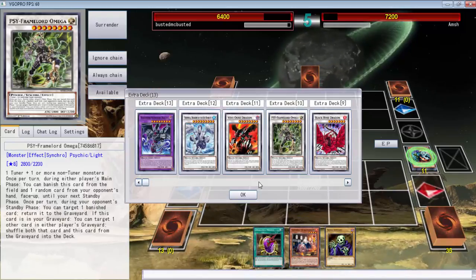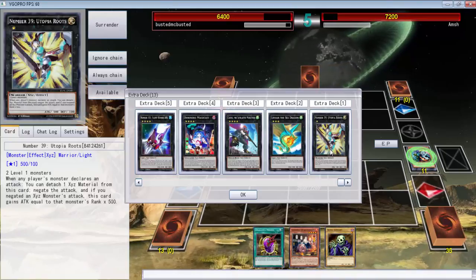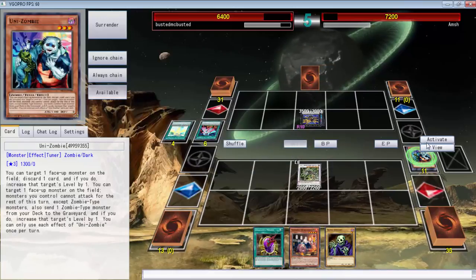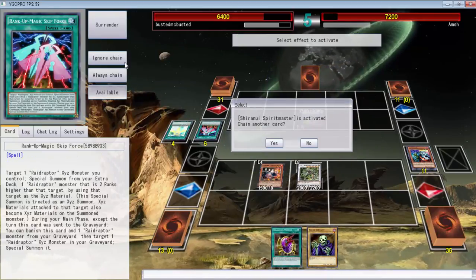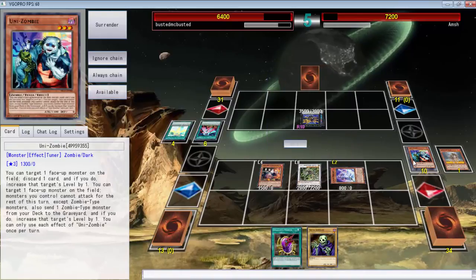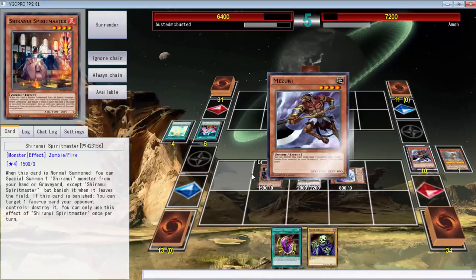I can definitely Spirit Master this. Let me see what else we run. Wait, what does it say? Oh I can go into that — that's cool but he just won't attack me. That is the only way, right? Because it's unaffected by anything. We don't run the level 8 — Trish does nothing. Okay, well let's do these plays. Let me put on ignore chain, get you — okay, let's put on ignore chain. I really thought we had another Unizombie in the deck, but we've exhausted all three.